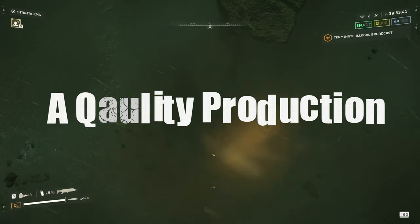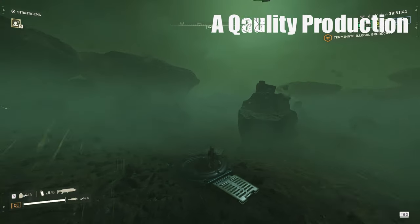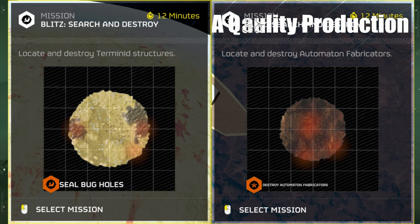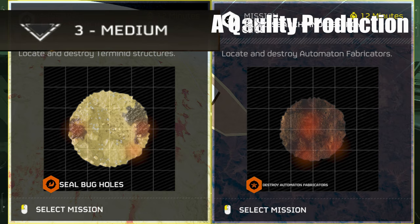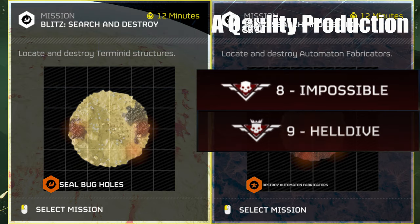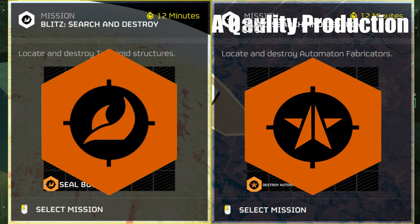Hey Helldivers! Welcome back to the channel. My name is QualityTV and today we're going to review the mission Blitz Search and Destroy for both bots and bugs. First thing you should know is that this mission is available for difficulties 3 through 9. For this mission there is no primary objective map markers.